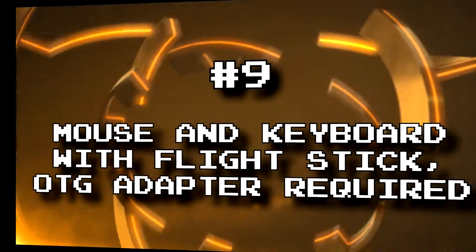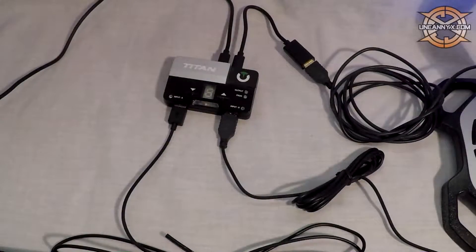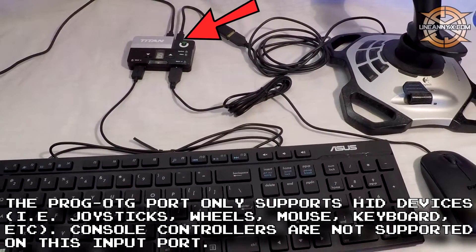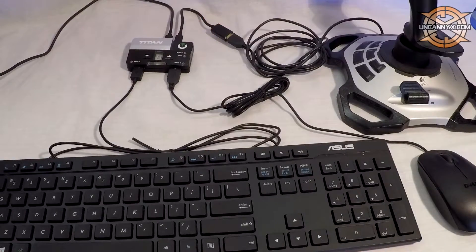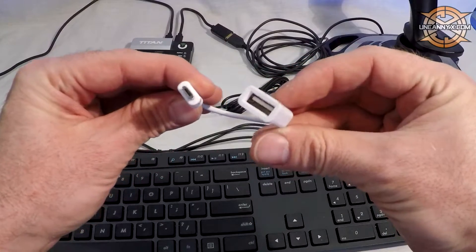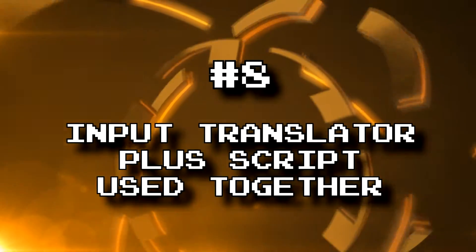Number 9: mouse and keyboard. It's no secret that the Titan 2 supports mouse and keyboard, but how about using a mouse and keyboard along with a flight stick? A lot like the number 10 slot, you can do it here with the mouse and keyboard, but you need an OTG adapter. If you use an OTG adapter, you will be able to use a mouse and keyboard while running around, and then a flight stick if you obtain a jet or a tank or whatever you want. This makes for a very PC feel.